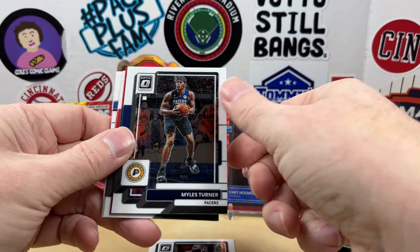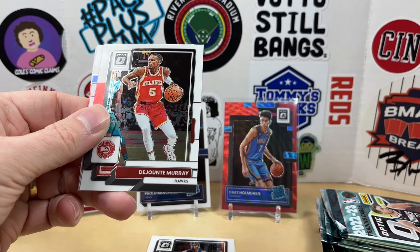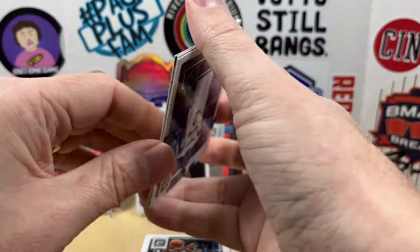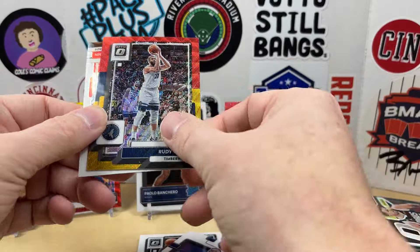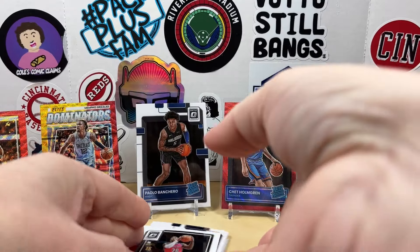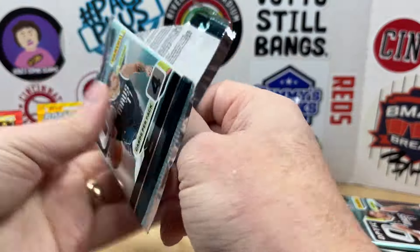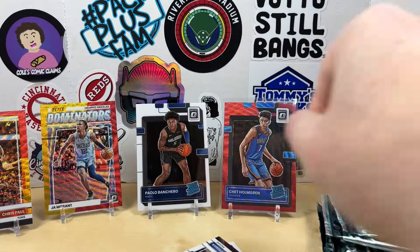Jaylen Brown, Miles Turner — we got another red wave of Ben Simmons. Always getting Ben Simmons parallels. Dejounte Murray, Bones Hyland, Ryan Rollins — we have another red and orange, is it a rookie? No — it is Rudy Gobert, so again that is going to be numbered to 99. Three numbered cards is pretty fantastic. At this pace, you might see another one. Be great if we could find something maybe a little lower numbered than 99.